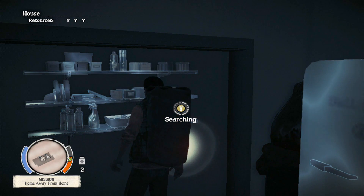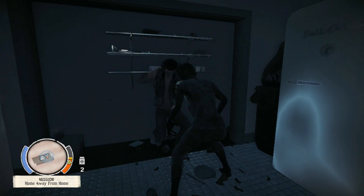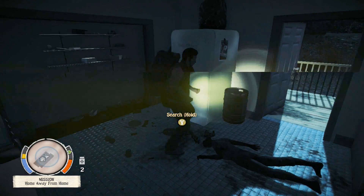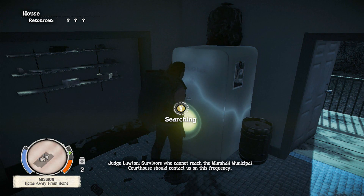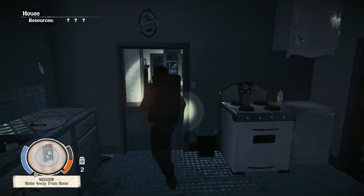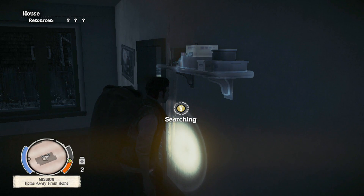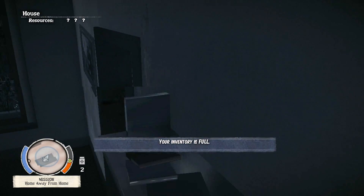Search the shelves in the kitchen — go search the fridge too. Firecracker! Oh no — dammit! There we go, nice. Search the fridge now. Radio message: 'Survivors who cannot reach the Marshall Municipal Courthouse should contact us on this frequency. We'll make every effort to get you an escort.' I'll search everything — that way everything will be X'd out. I think they put little black X's on all the buildings you completely search. We can't store that — inventory is full.